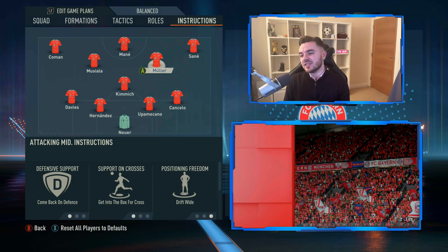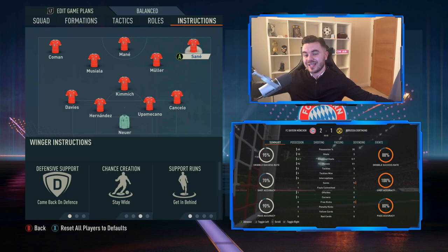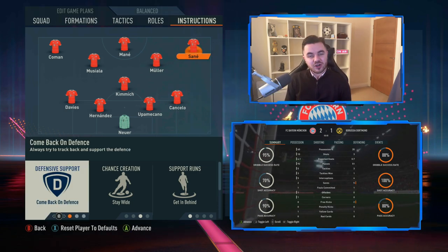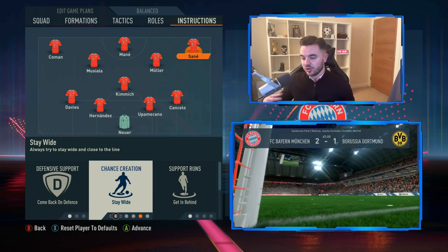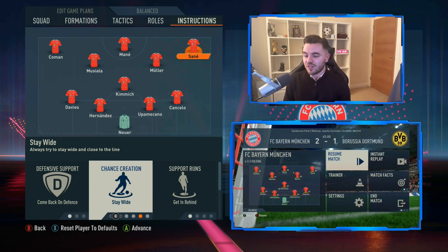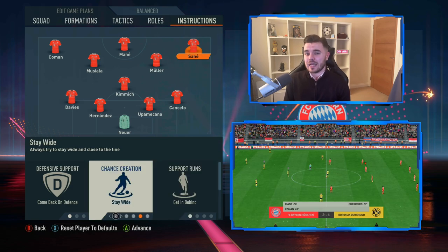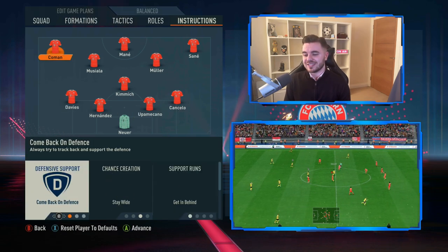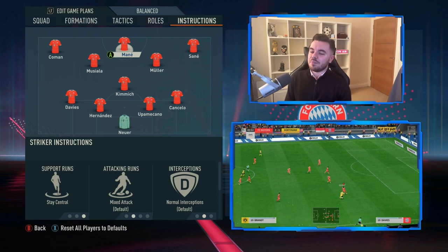With the two wingers, these guys are the ones stretching the play and creating the width. Both are on comeback on defense, but chance creation is stay wide - that is the most important thing, something you're seeing from Guardiola these days. Support runs are on getting behind to penetrate the back line, and support on crosses is getting to the box for the cross - the same for both of them.